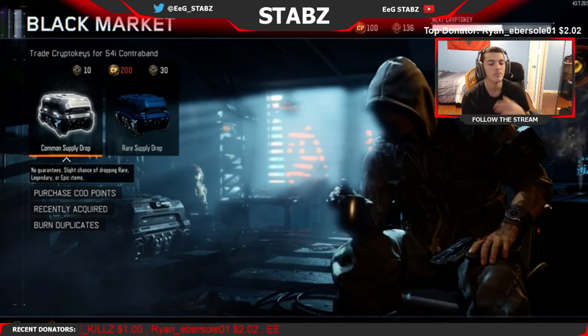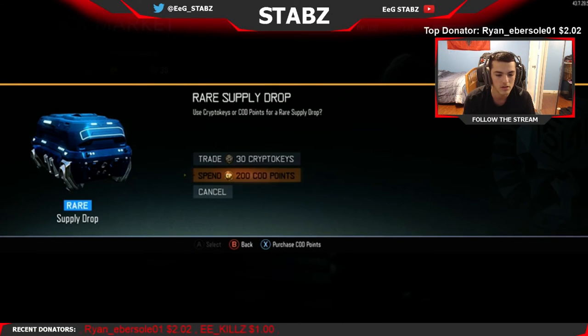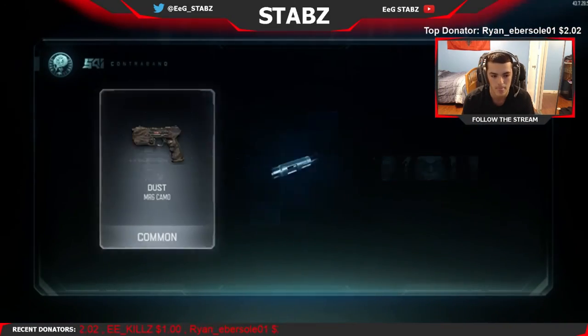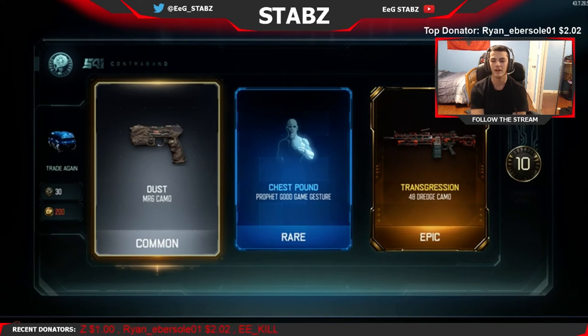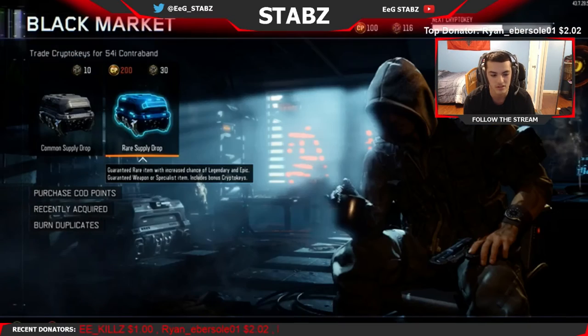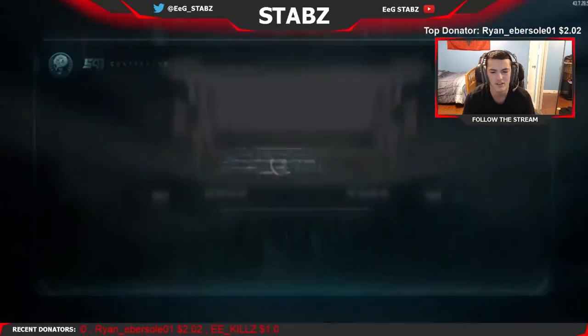I'm actually going to open a rare supply drop now. Spending 30 crypto keys - hopefully we get something good. Dust MR6, the chest pound - oh my god - chest pound, profit, good gain, jester - I actually needed one for that. And then transgression on the 48 dredge. Can I get something that's not for an LMG? But that looks sick though. I actually really want that on like an M8 or something.